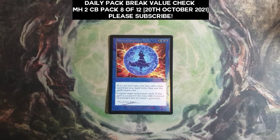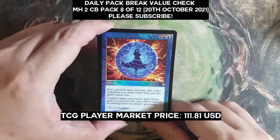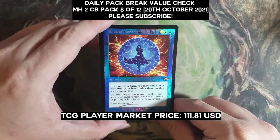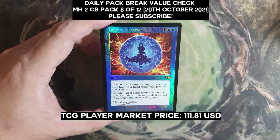The Force of Negation Retro Foil — wow. Foil market price is $11.81, as of filming today, the 20th of October 2021.